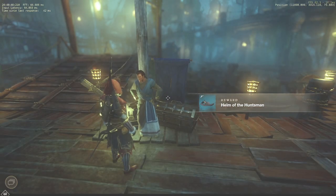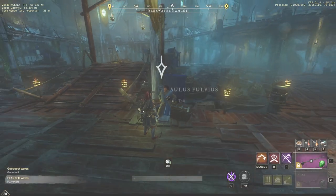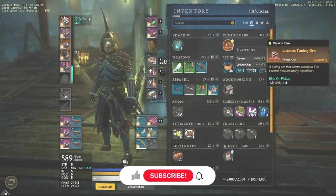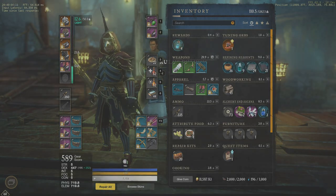We complete quest number 6 and take the next one. The NPC sends us to Lazarus Expedition, which means he just gave us a Lazarus Tuning Orb. Congratulations! If this video was helpful, please leave a like and consider subscribing for more guides. I am Flanker and I wish you luck in Aeternum.